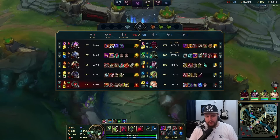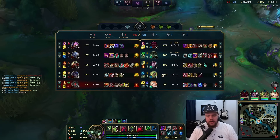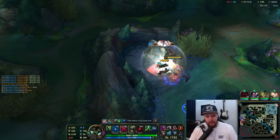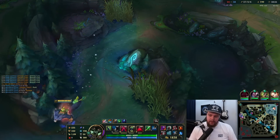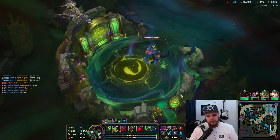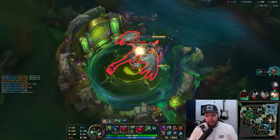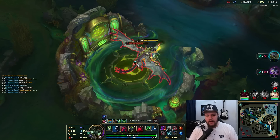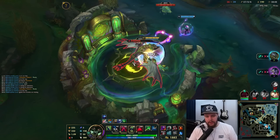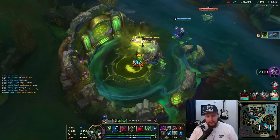I'll get the Elixir of Iron here. I can sell these boots for a movement speed item — a Force of Nature actually wouldn't be too bad. Selling boots for Force of Nature makes quite a bit of sense: you get the move speed from that as well, plus extra magic resist against cannon damage, Volley damage, and some Tahm damage. I don't really want to replace boots with Spirit Visage because then I won't have the movement speed. I'm going to do dragon here — I'm absolutely taking priority on this dragon soul.